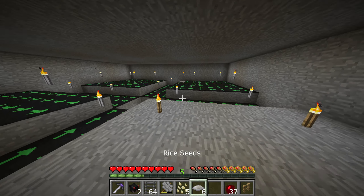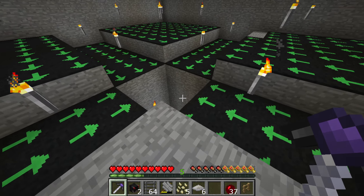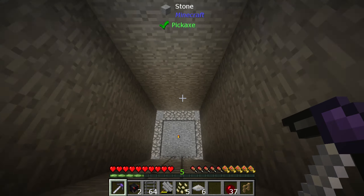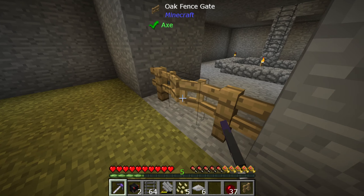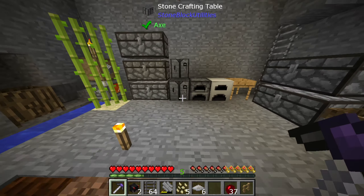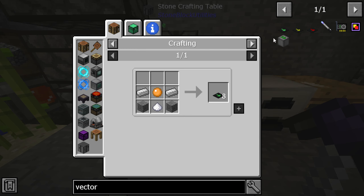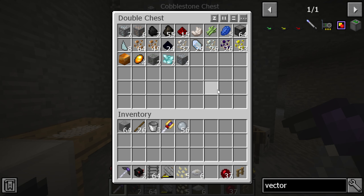Last episode we started building this and we need to finish it today. In between episodes I collected some stuff via gravity - gathering rice and things like that to make rice slime balls - so we can finish making what we need today, which is the vector plates. We just need a little bit of iron and sugar.